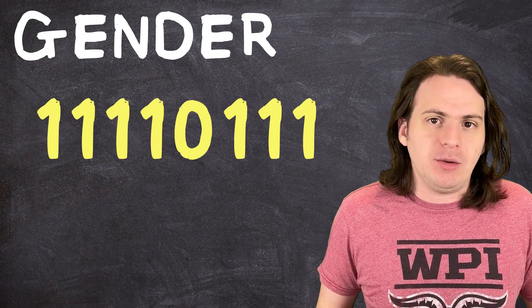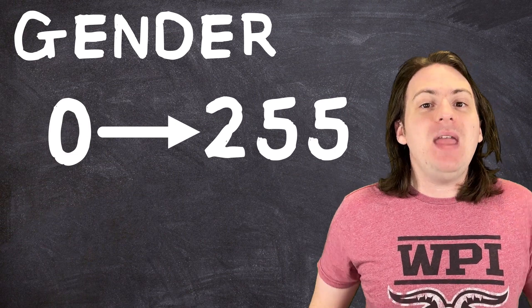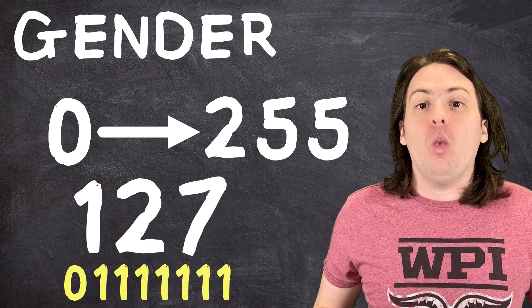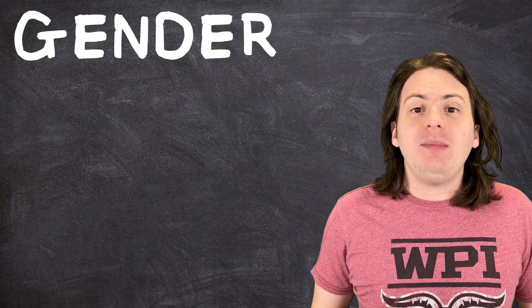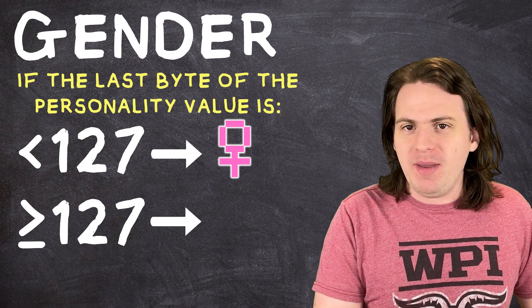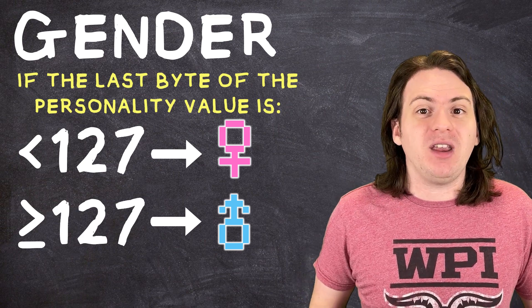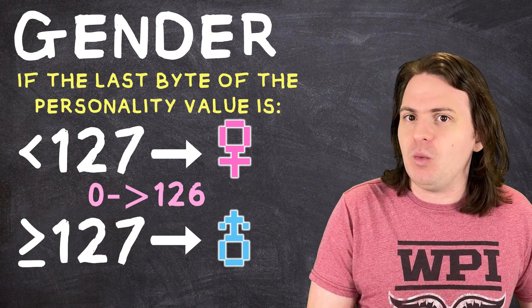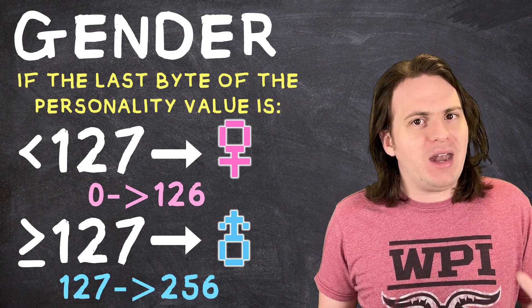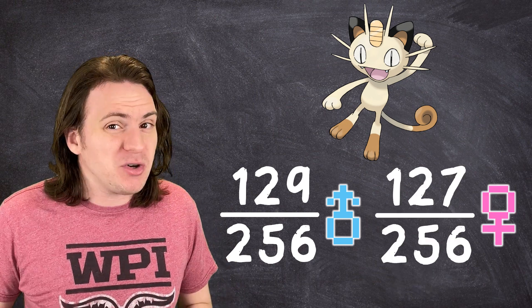If we look at the last byte, it can be any combination of 8 bits. All zeros will be the lowest possible value at 0, and all ones will be the highest at 255. The midway point is 127, or 01111111. The game is programmed so that if the last byte of Meowth's personality value is less than 127, it will be female; otherwise, it will be male. But there's a small math problem: of the 256 possible values, 127 will be less than 127, while 129 will be greater than or equal to it — meaning a Meowth actually has a 50.39% chance of being male and a 49.61% chance of being female.